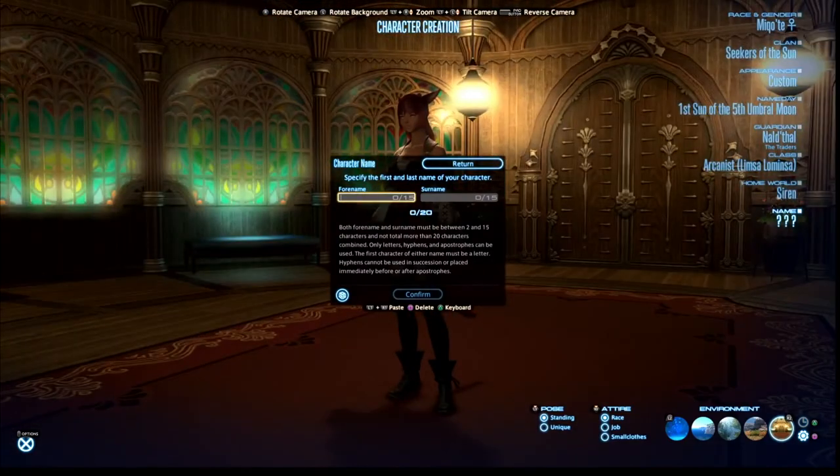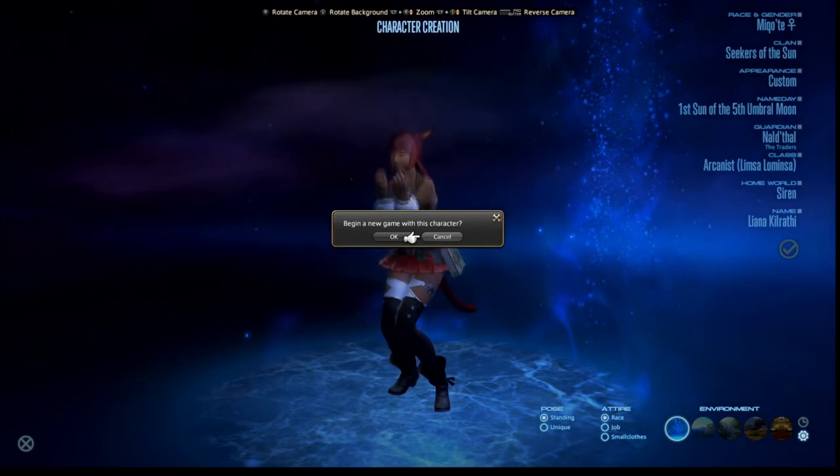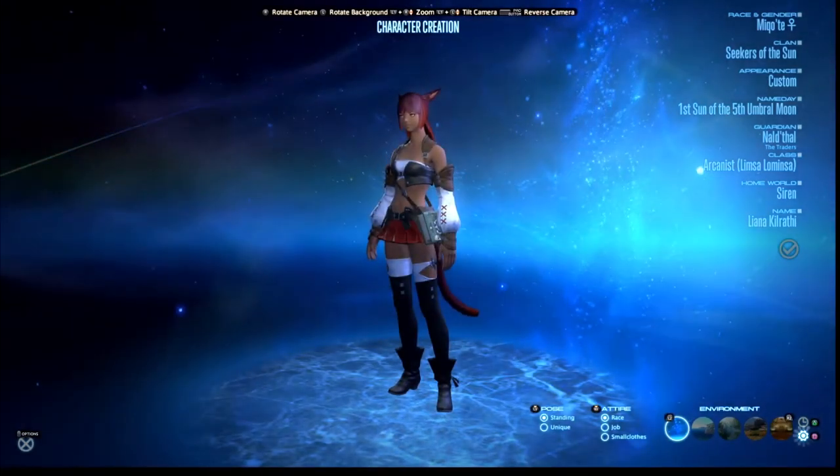After picking your server, you get to the last option: your character's name. You need both a forename and a surname. Each must be between two and fifteen characters long and cannot total more than 20 characters combined. Since a lot of names will probably be taken, you can generate a random one using the name conventions of the race you've picked. Once you've worked out your name, click confirm.